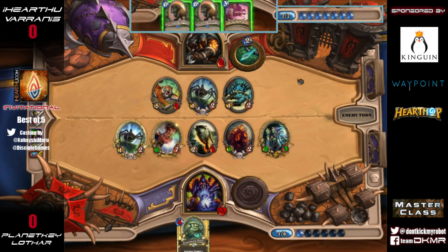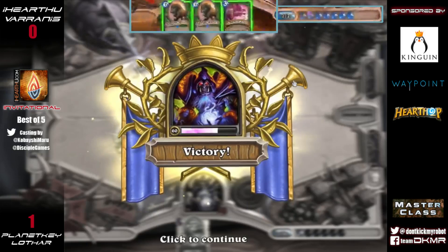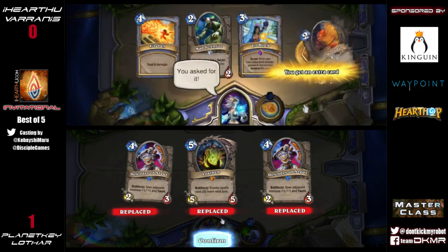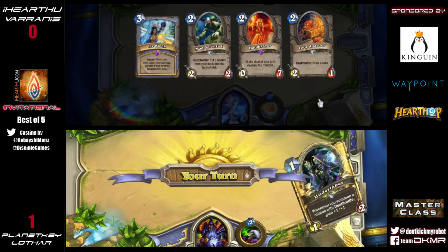That's right — we have our first match going to Lothar of Planet Key Dynamics. We'll be getting into the next game. We're seeing the Mage — interesting pick. There's a Mad Scientist in here, so this isn't a Freeze Mage; it's that secret and death-rattle Mage variant. Actually, those cards could all be in a Freeze Mage variant too.